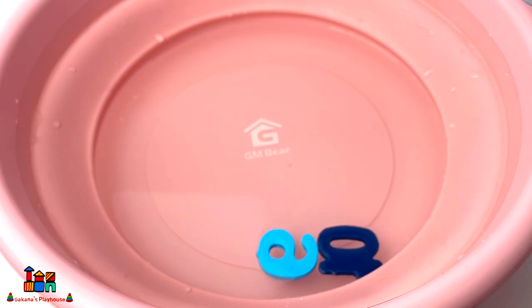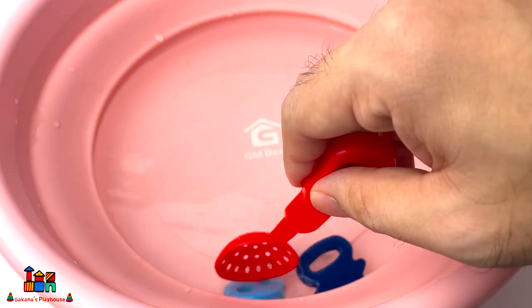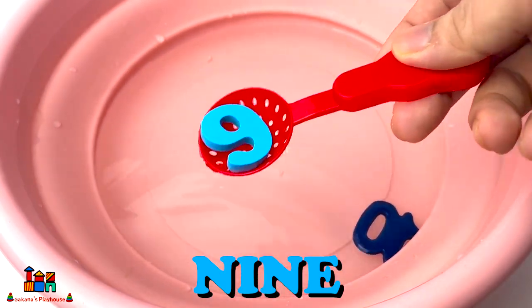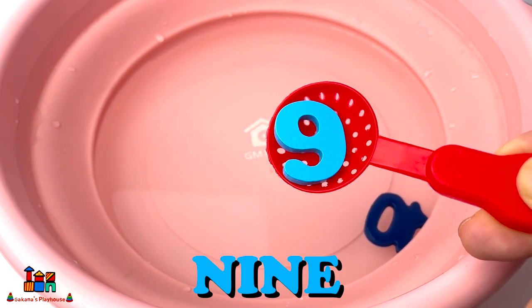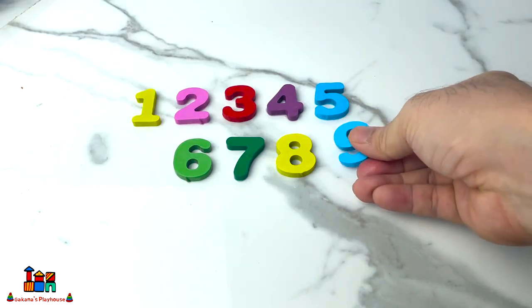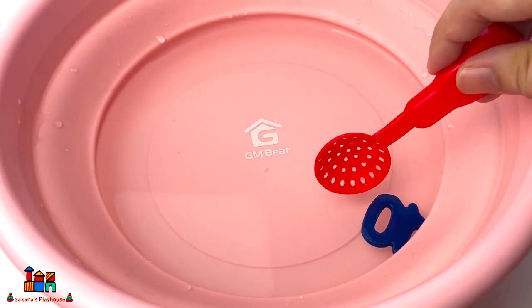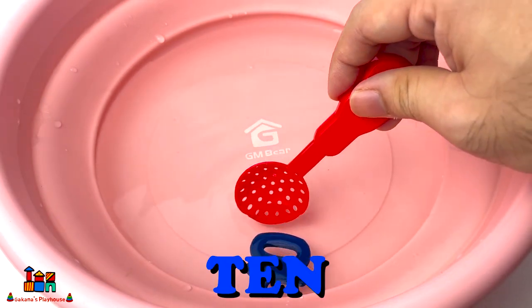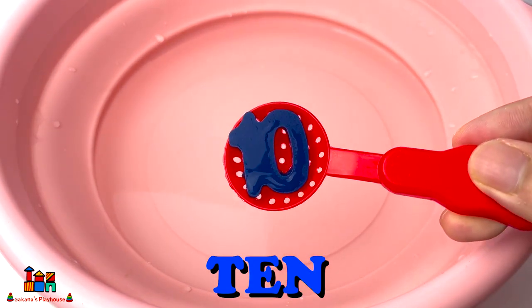Now we will find number nine. Here it is! It's number nine, and it's blue color. Wow! Nine! And the last number is number ten. Number ten, and it's also blue color.